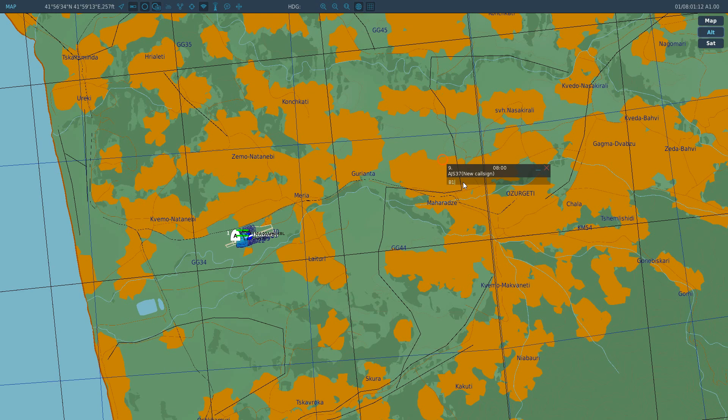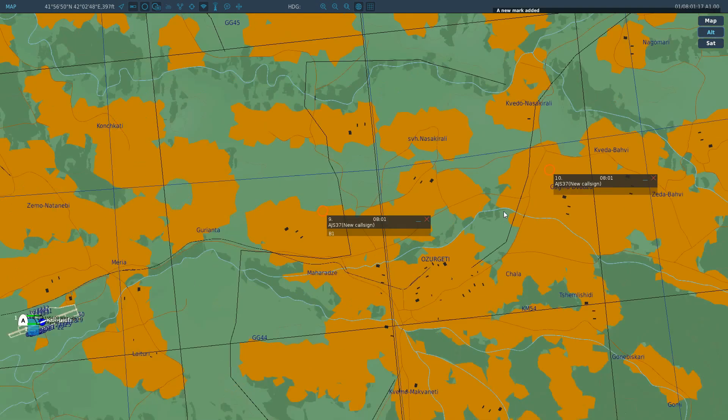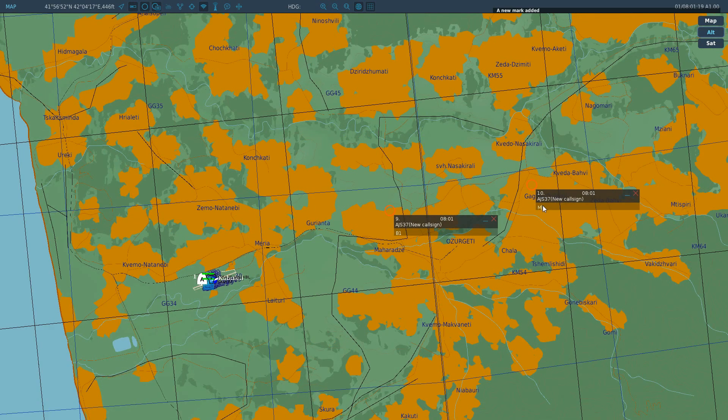So B1 there, and let's have another one which is going to be our target on that house there, which is M2, and another one to RTB which is going to be B3. Okay, back to cockpit.